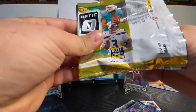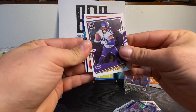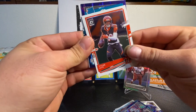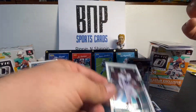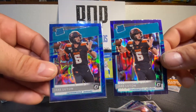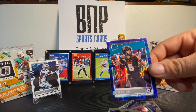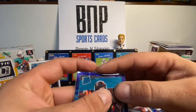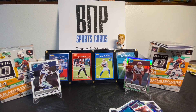Last pack — come on Troy, bring us some fire. We got the purple parallel. Adam Thielen, Tyler Boyd, rated rookie Jake Luton — he follows me around too with the high tower. What are the chances? Why can't I get two Burrows? Why can't I get two of anybody besides Jake Luton? Panini just making those big dogs harder to hit. Anyway, thanks guys — like and subscribe, let us know what you think. You can find all this stuff on Beckett cards. I'm out.